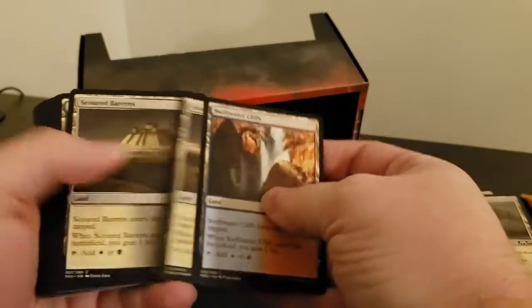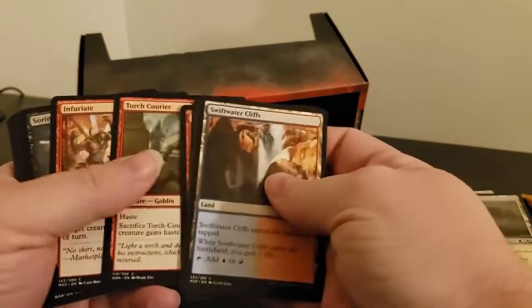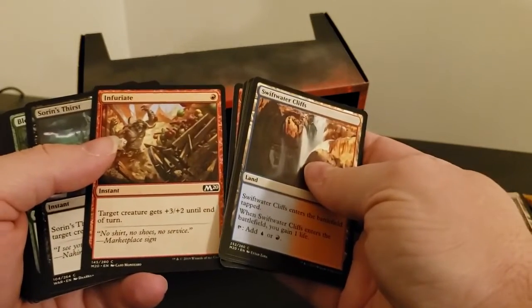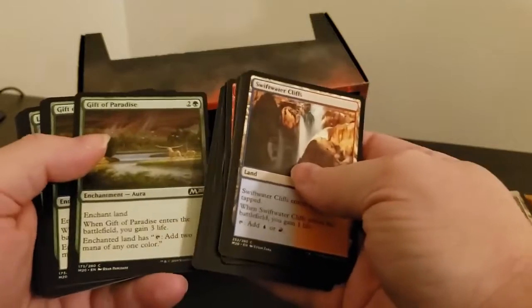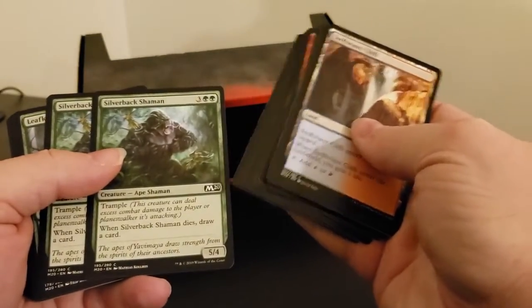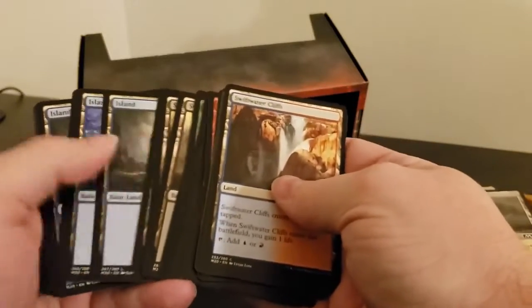Let's see what we get in this pack. A couple more dual lands, but not the real dual lands from Revised. So we have commons. Target creature gets plus two, plus three, plus two until end of turn — not too bad. There's Thicket Crasher. We got a Bog Shaman with trample, a 5-4: when it dies, draw a card. Not bad. Swamp, swamp, islands.